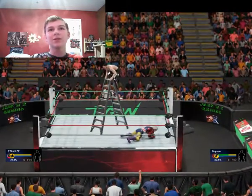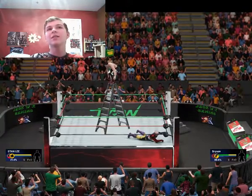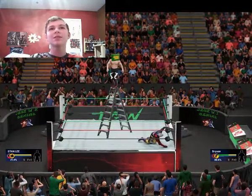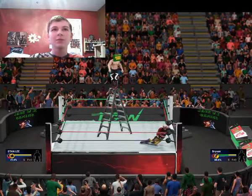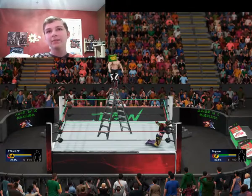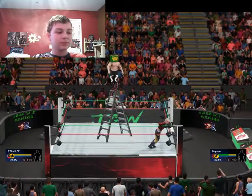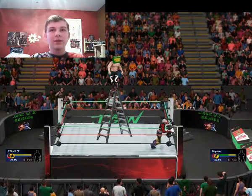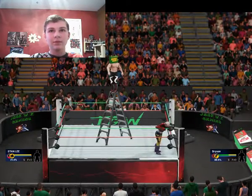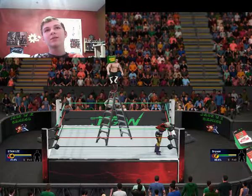Bryson with the reversal as Stan Lee tried to push him off the ladder, slamming Stan Lee's face into the ladder. Whoever falls off this ladder first, I think he's losing the match. Bryson throws Stan Lee off the top of the ladder — Stan Lee has to be down now. Stan Lee knocked out, but what's Bryson doing? Stan Lee is already starting to get up as Bryson is on top of the ladder, staring down at Stan Lee who's slowly getting up.